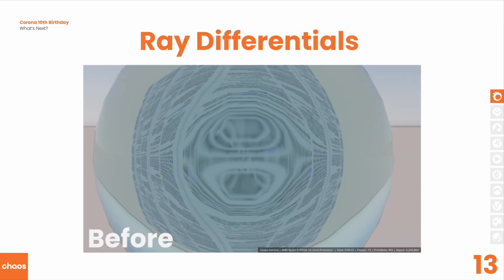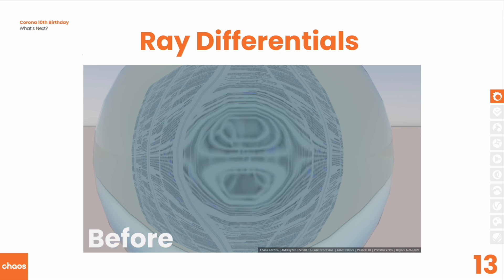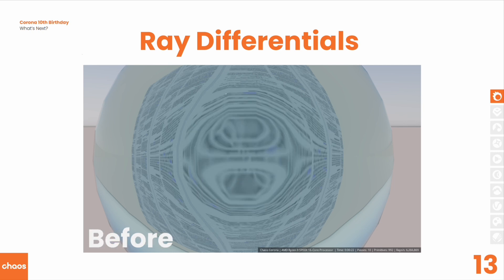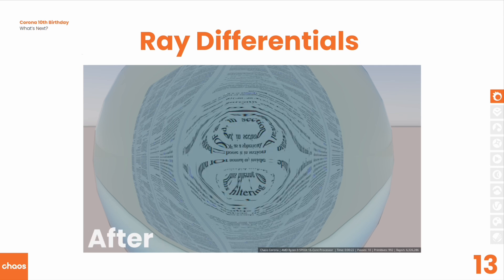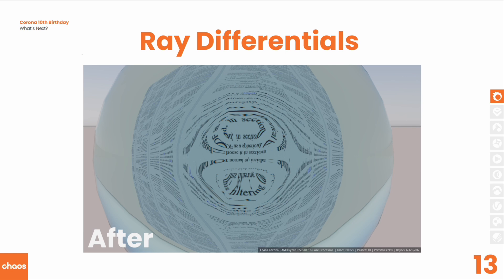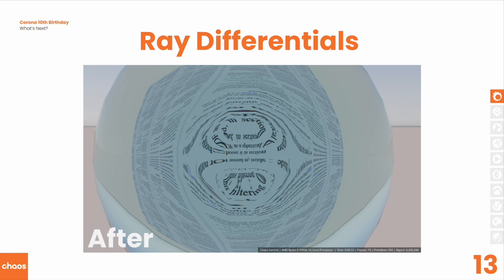As a side effect of introducing toon shading, we had to work on ray differentials. That work has already been completed and will be turning up pretty soon in one of the daily builds. This will make a difference when looking at a texture through refraction — depending on how far away the texture is and how strong the IOR is. You can see the kind of difference it will make: it will allow textures to be much sharper when seen through refraction.